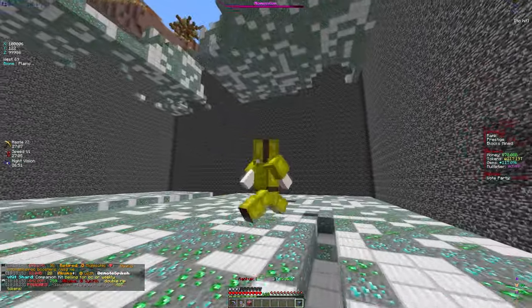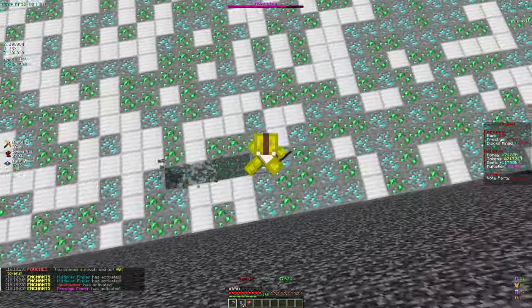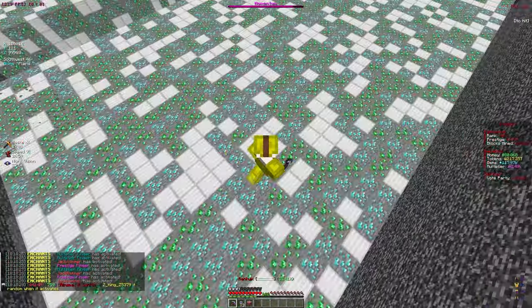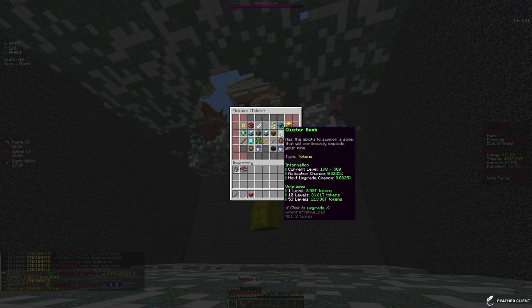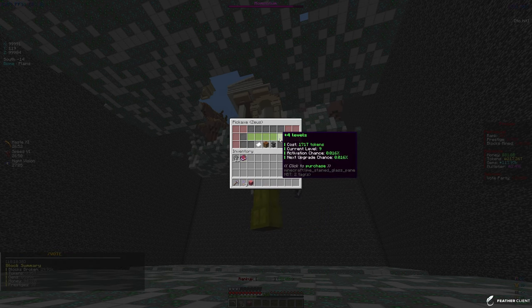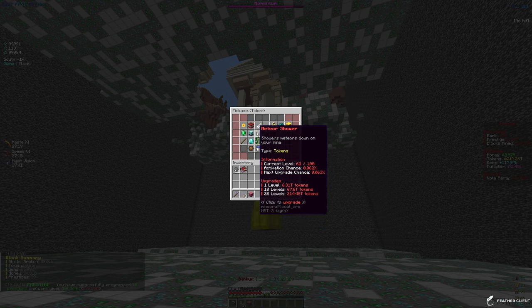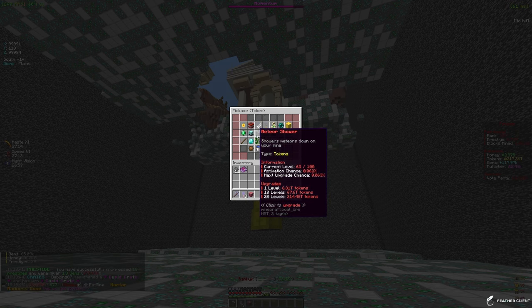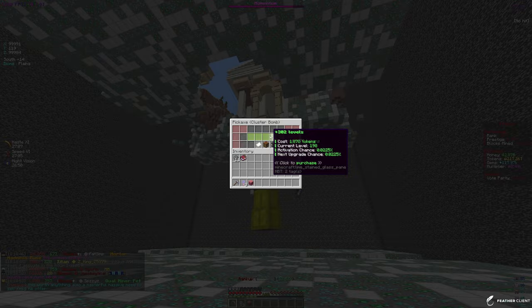I've also unlocked this Tier 16 Pouch, so let's open that up. It gives us tokens - boom, 40 trillion tokens! We're at about 220 trillion tokens now to spend on our pickaxe. Let's see what enchants to apply them on. For Cluster Bomb we can get about 53 levels. For Zeus we can get four levels - we currently have nine out of 50. For Meteor Shower we get 28 levels, currently at 62 out of 100, so that's very close to maxing it out.